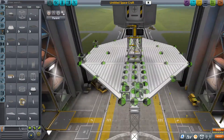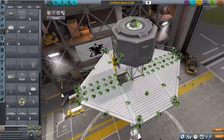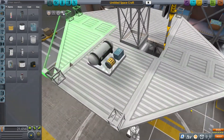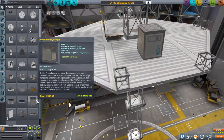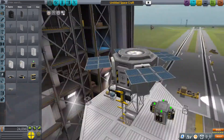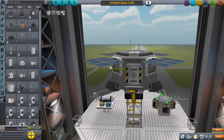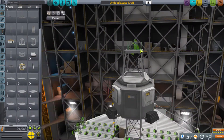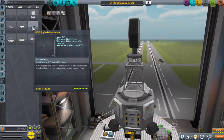So I'm in the vehicle assembly building, and I'm mocking up what the station's going to look like. My vision for this mission was that the engineer is going to place all of these components individually. So this is truly just a mock-up — I'm designing it to see how it's going to look, but I'm not going to send it like this. I'll send it in pieces and put it together on the surface.